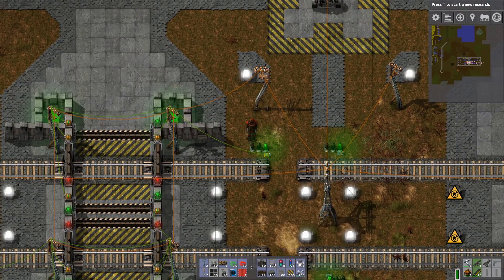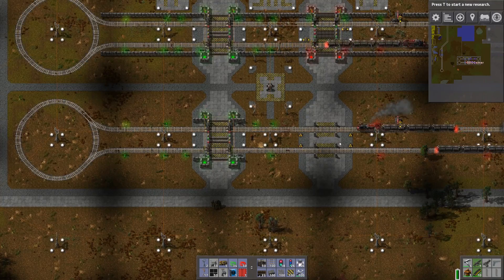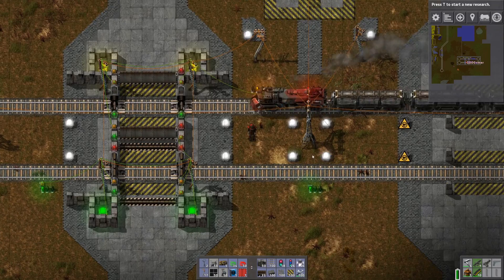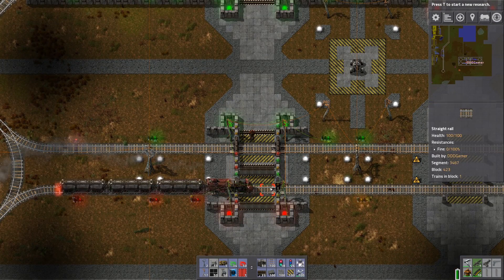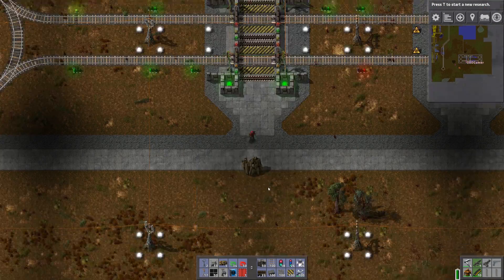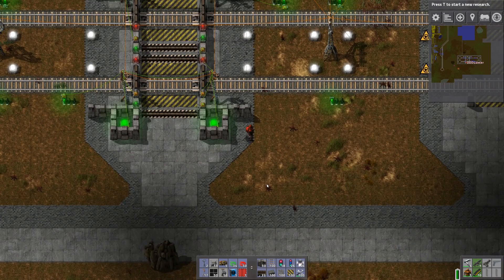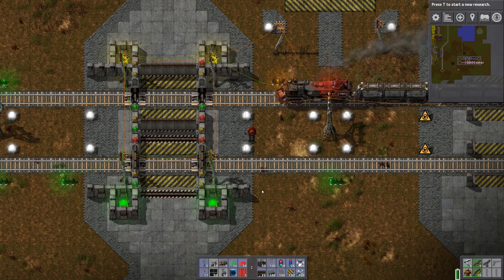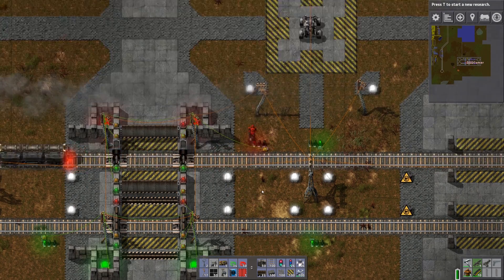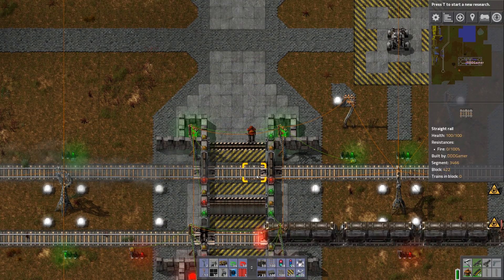Now I will connect the rails, and the train should be moving. There we go — that works. What about this one? Yep, that works. Can't get through — and that's that. Simple as that, we have a safe crossing for the trains. Just make sure you don't get stuck on the rails, because that will kill you.